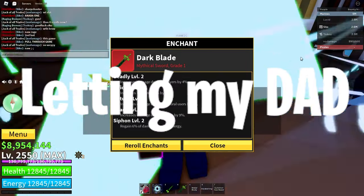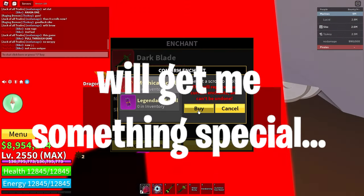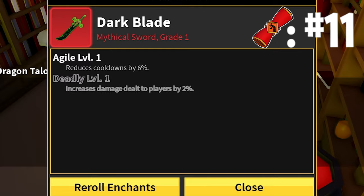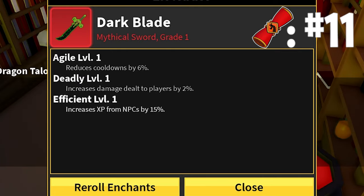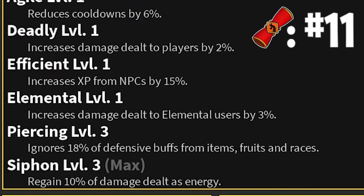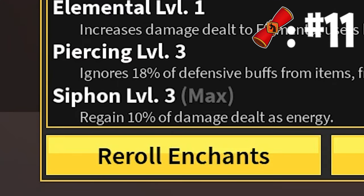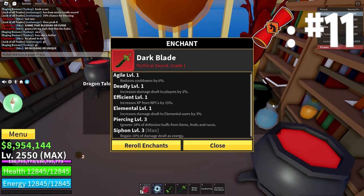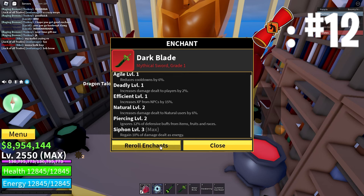Let's see if letting my dad do it will get me something special. So it gets an Agile, a Deadly, Efficient, Elemental, Piercing Level 3, Siphon Level 3, and that's it — no unique. And on the 12th, we also get no unique at all.